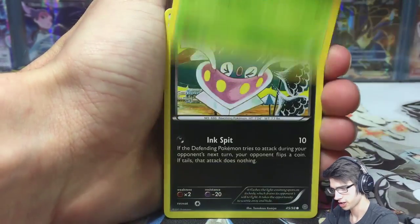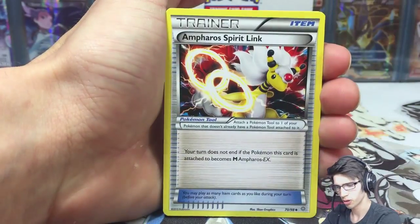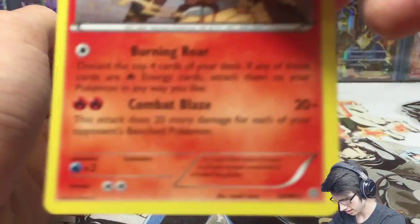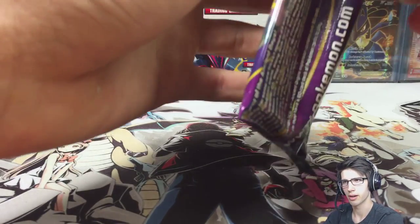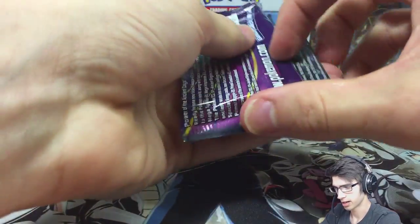So we got Beldham, Oddish, Inkay, Golett, and Porygon. This set is so small — you see the same cards over and over. That's two holos in one pack and an Entei. The next set, Breakthrough, has 164 cards, while this set only has 98 plus three secret rares.